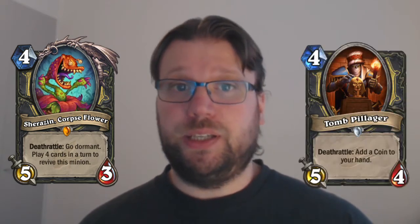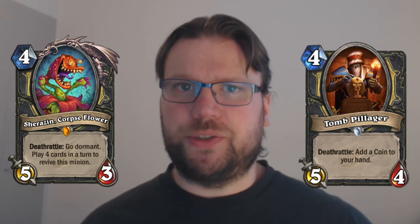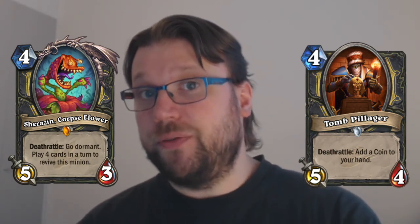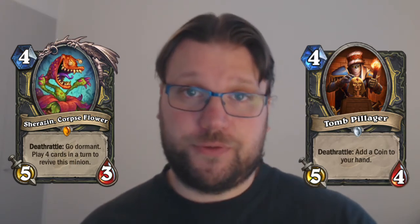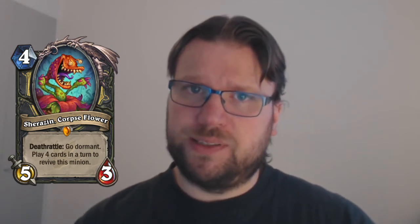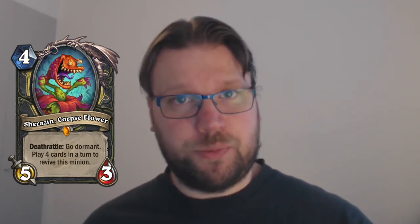Compared to the current rogue staple 4-drop that is rotating out — the Tomb Pillager — which posts a 5/4 stat line, that 4 health is a lot more difficult to remove than Sherazin's 3 health. Obviously, if you're able to bring back Sherazin multiple times, the fact that it's somewhat simple to remove once is no longer that much of a downside.